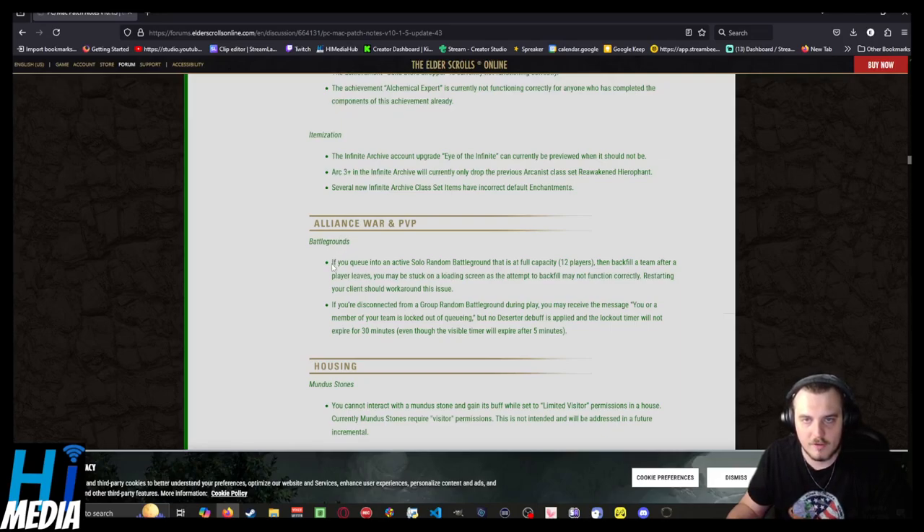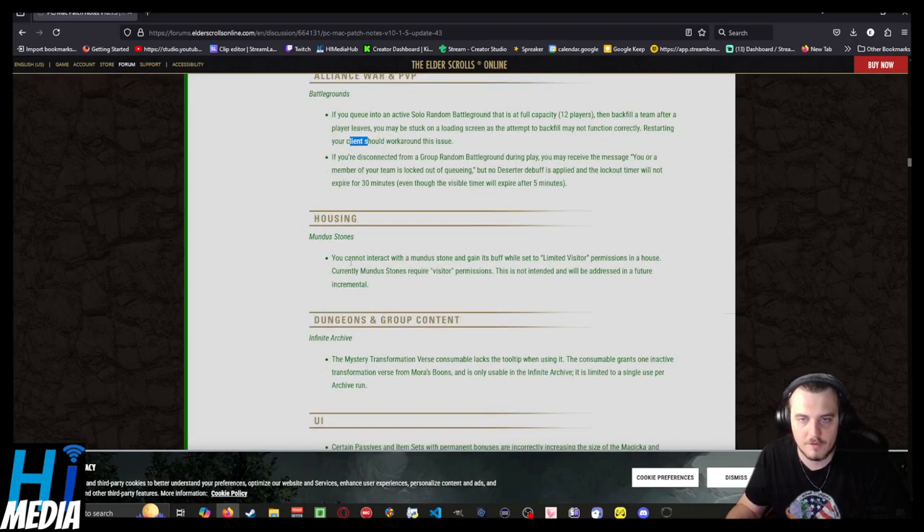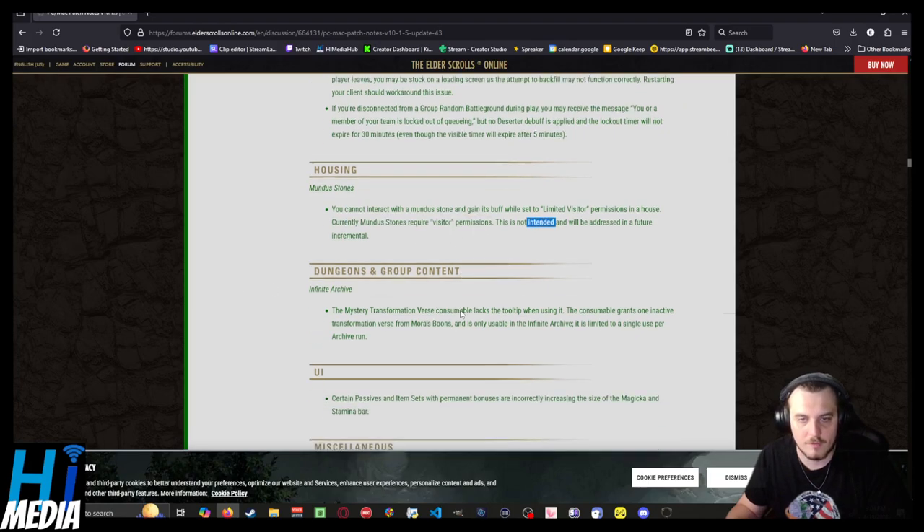Battlegrounds changes: if you queue into an active solo random battleground event and backfill a team after a player leaves, you may be stuck in a loading screen — restarting your client should fix that. Also, you currently cannot activate Mundus Stones to gain their effect while having limited visible permissions in a house — this is not intended and they're going to fix it.